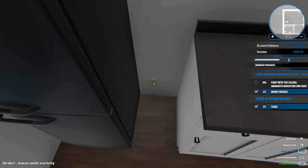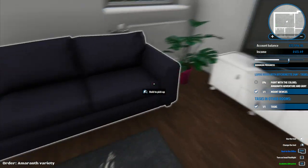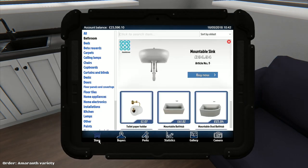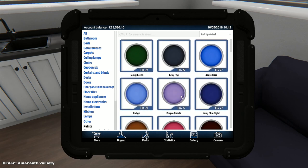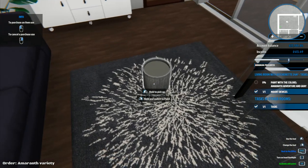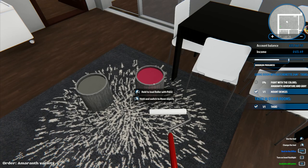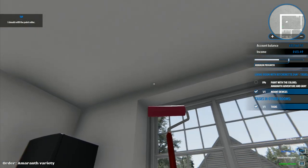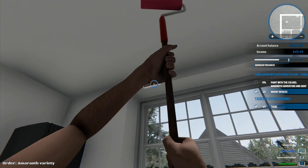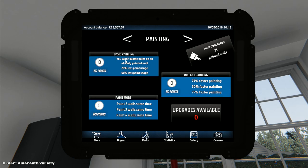Last time I painted amaranth around the windows and gray in the rest of the room - I'll probably do exactly the same again. Because we have no perks it's going to take a little bit of time. I need gray and amaranth adventure paint. Last time we did this with one pot of each color. The first perk we want with painting is 'don't waste paint on already painted walls' - that's the most important one.